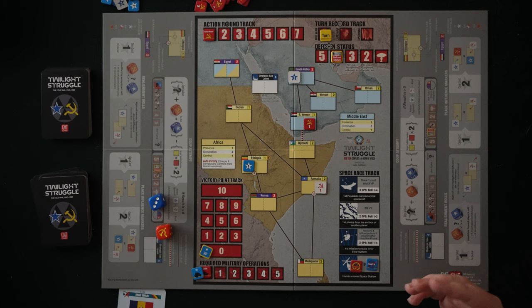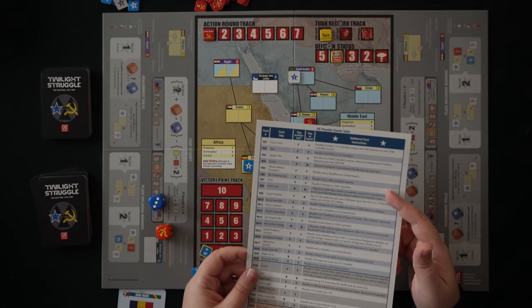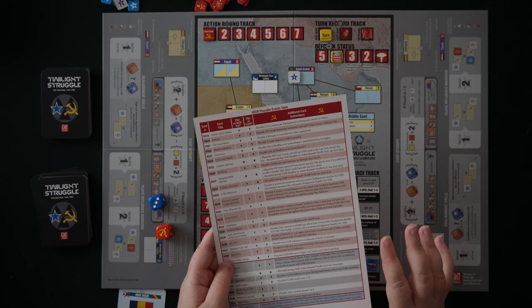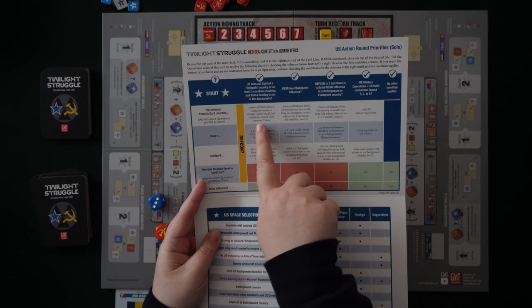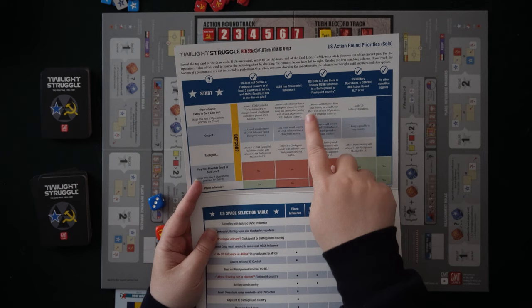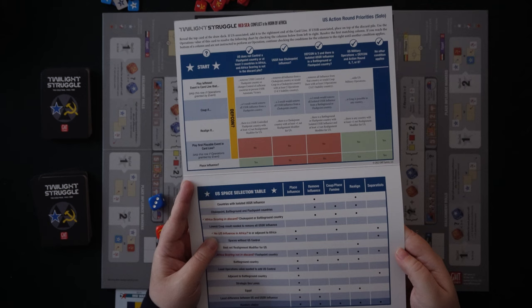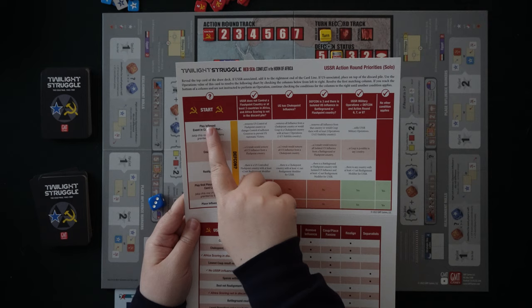The solo bot doesn't have a hand of cards but does draw cards from the deck, and there is a flowchart to help you decide what to do. During the headline phase, you can see what playable events are available to the US or USSR, with little criteria to check if a card meets them. This player aid here helps you play each side — you go along these columns to figure out the bot's priority, then check the different conditions to figure out if you want to play an event card, coup, realign, or place influence.